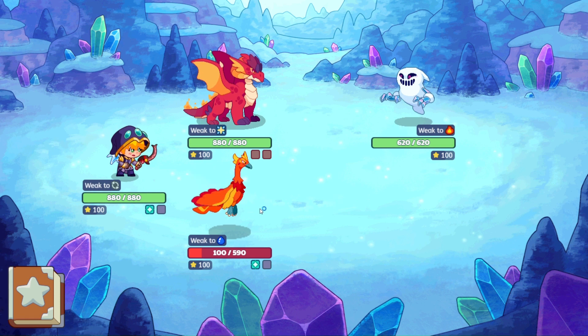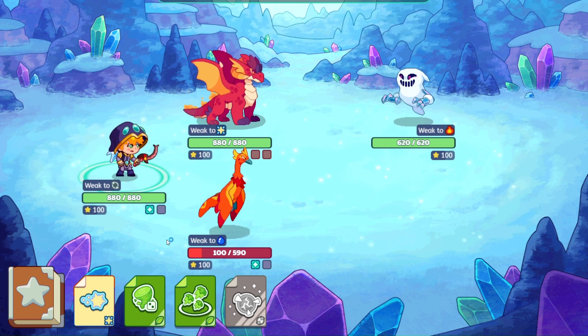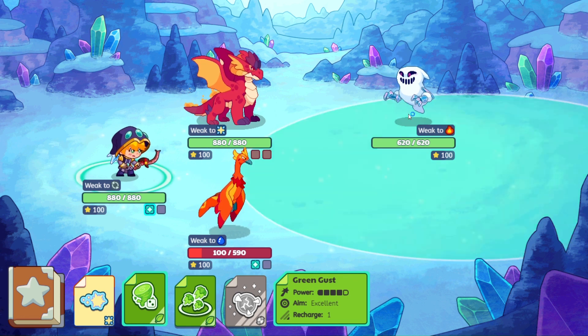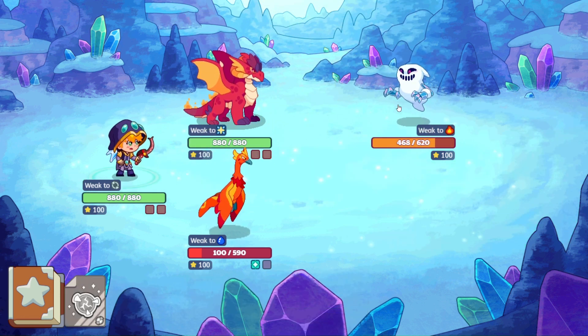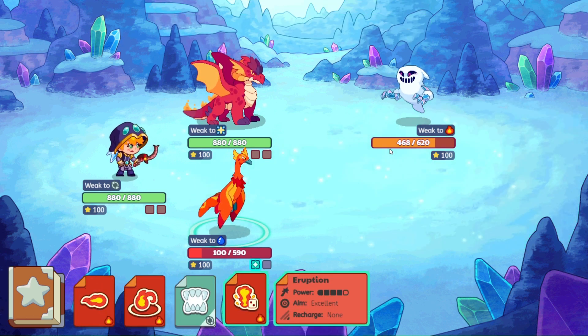Let's see — I think we're going to throw some cabbage at him. Let's go, Prodigy. Green Gust. Boom. And then we'll go ahead and finish this off with an eruption.